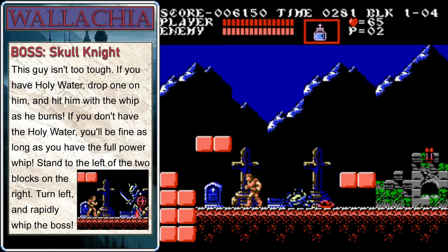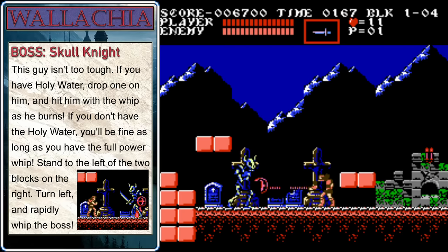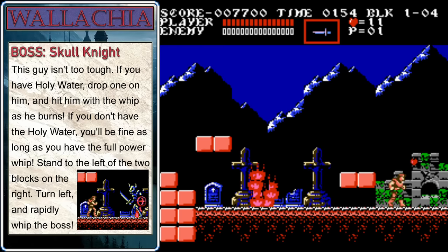Here's the boss: the Skull Knight. You need to go about midway across the screen to make the boss spawn, but then just head back to the left, turn to the right, and let him have it with some of your holy waters. Whenever you can't throw the holy water, whip him — just keep the pressure up and he'll go down very fast. If you don't have the holy water, spawn the boss, get him to come over to the left, then get into position and just start whipping from there. He won't be able to get close enough to hit you, and eventually he'll go down. Those are two different ways you can deal with the Skull Knight.